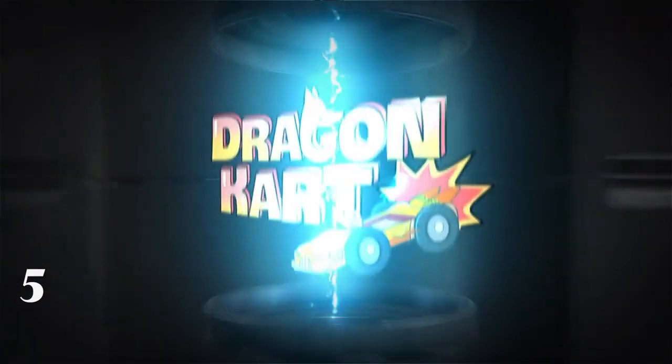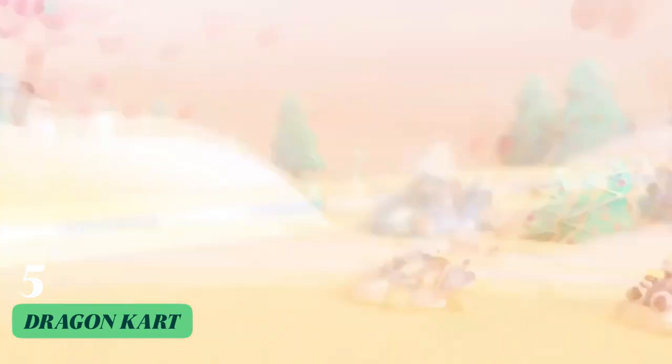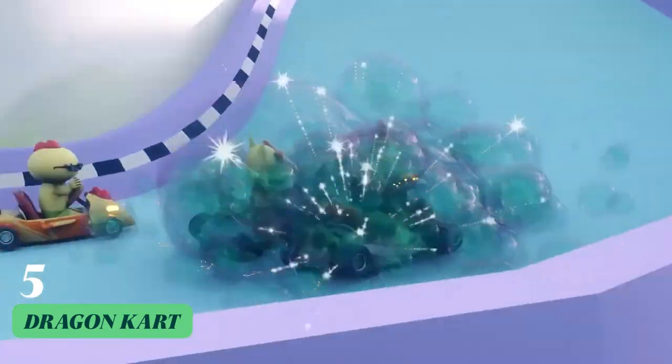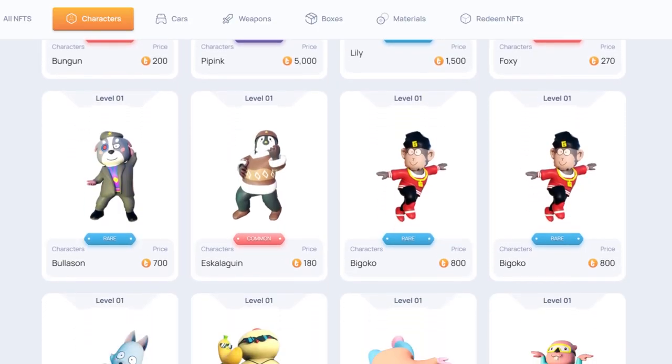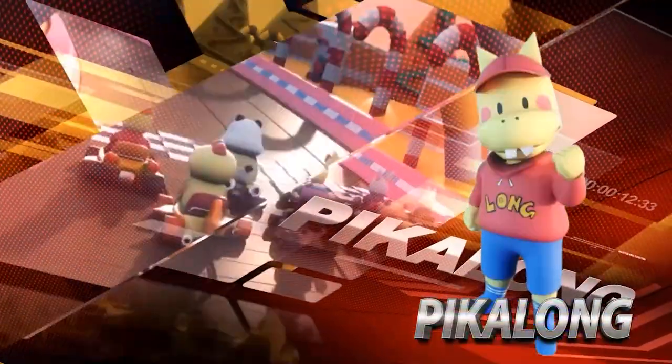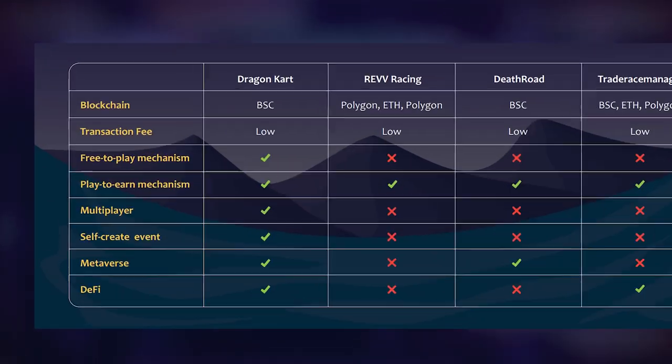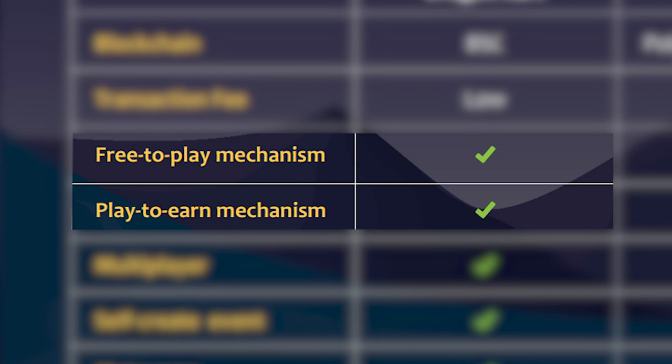Last but not least, we have Dragon Kart, a Mario Kart-esque skill-based 3D racing game. Dragon Kart is built on the Binance Smart Chain and features cute cartoon characters taken from the peek-along series by a well-known Vietnamese artist named Tong Phlai. The game offers two gaming modes: free-to-play and play-to-earn.